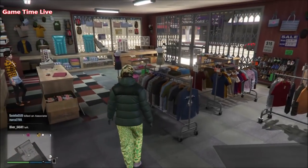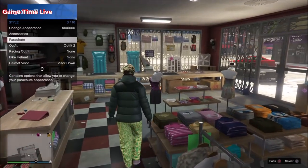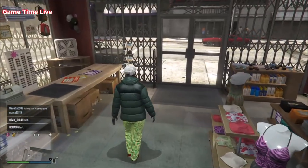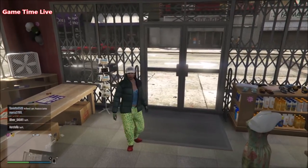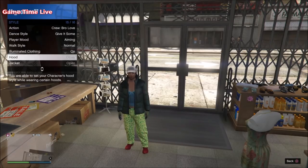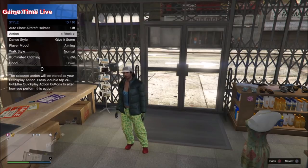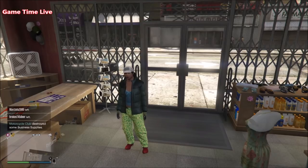Hey everyone, welcome back to a brand new video on the channel. In this video I'm going to show you another top three male outfits using a pair of joggers. The next one was highly requested — the white joggers — so today I'm showcasing three outfits for the male character. This has been done with the creator outfit transfer glitch. If you're not familiar with this glitch, check the video in the description below. I'm only going to be showing you the components in this video, so let's get straight into it.